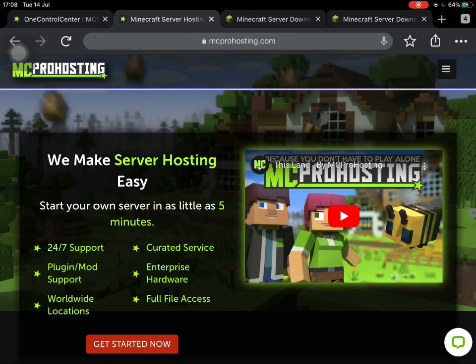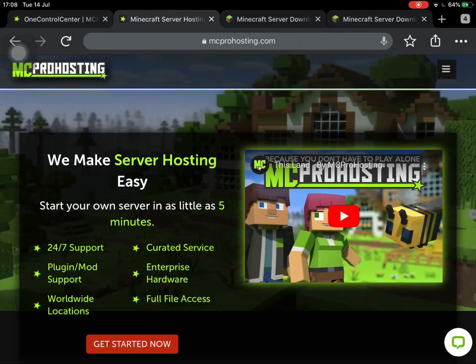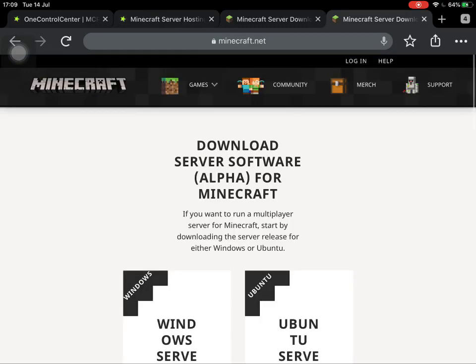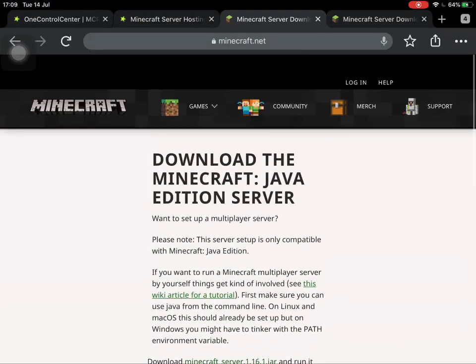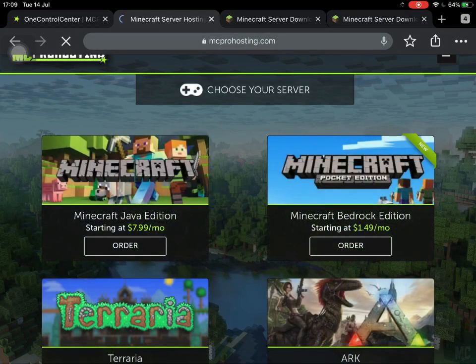In my opinion it's much easier and better to get one from MC Pro Hosting. The link to the MC Pro Hosting website will be the first link in the description, the second will be for Minecraft Bedrock Edition, and the third will be for Minecraft Java Edition. Different timestamps will also be in the description so you can jump to the part you want. Let's head right into how to get one from MC Pro Hosting. Click on the link in the description and it will bring you to this screen once you press 'Get Started Now'.